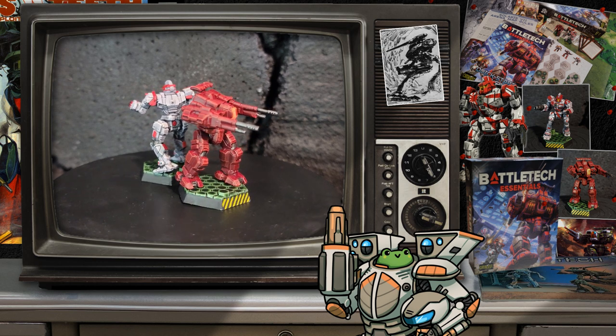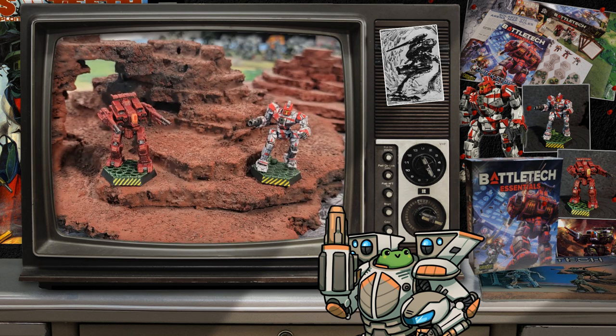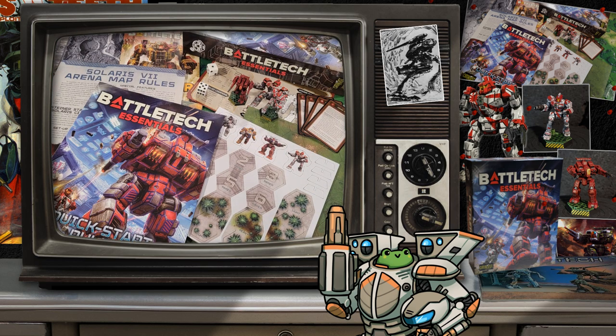If you're just getting into Battletech and are able to get to a Target store, the Essentials box is a great substitute for the Beginner box. I know it's frustrating for those outside the US, but what I would hope will happen in the future for Catalyst is to release the models in a slightly different pose as part of a Solaris 7 lance — maybe even give the Yen Lo Wang its shield that Danai has on it. The box also includes a 20% off coupon that is accidentally labeled as $20 off. That could be a good thing if you plan on making a big Catalyst order in the future and push past that $100 mark — math is fun. If you're going to make such an order anyway, the Essentials box could end up being quite the deal.